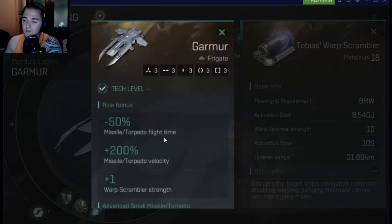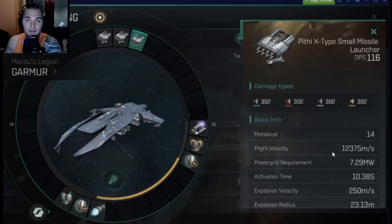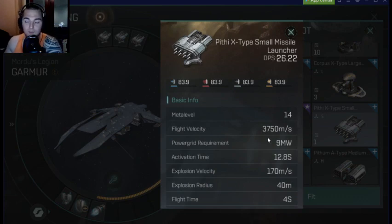Let's get right into the bonuses. The Gar-Murr has extremely fast missiles — three times speed on the missile torpedo velocity, so that's a 200% plus bonus speed for a total of 300% speed on the missiles. To put that in perspective, with all the bonuses including skill levels and the Gar-Murr's faction ship roll bonus, the total is 12,375 meters per second, whereas your base missile launcher would have 3,750 meters per second — just over three times the speed, almost three and a half times as fast.